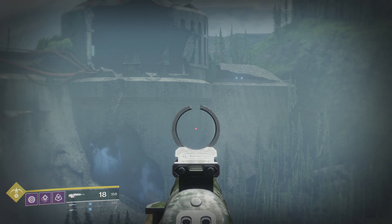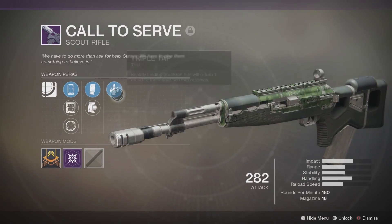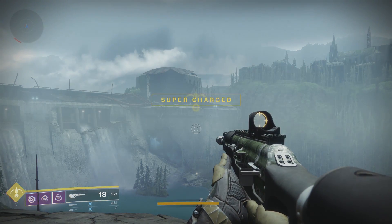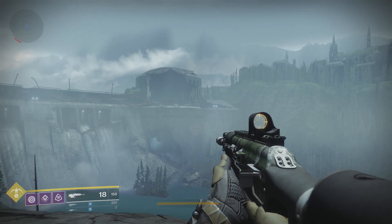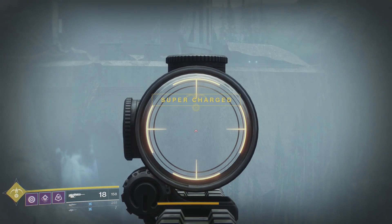We then have an option of three various scopes. We have the IS-5 Circle — a circular iron sight with a short zoom. Then the Model 8 Red — a red dot sight with a medium zoom. And finally the Mark 15 Lens — an ocular sight with a long zoom.